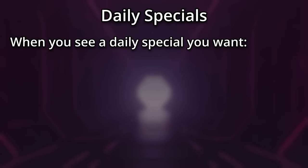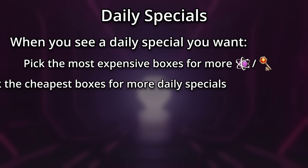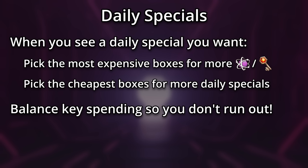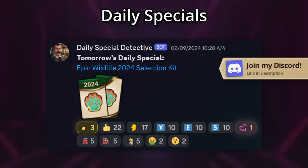When you do see one of those many daily specials you want, pick the most expensive boxes if you want the most progress for your keys, but the cheapest boxes if you want the most daily specials for your keys. However you open your boxes, make sure you're balancing the spending of your keys so that you don't end up running out of one color before the others. If you want to be notified of what the next day's daily special will be in advance, join my Discord server and opt in to the daily specials notifications — link is in the description.